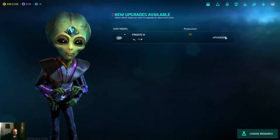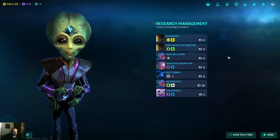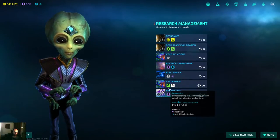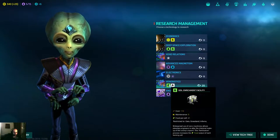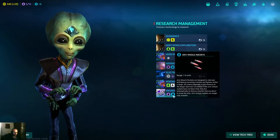Right now I'm gonna have a neutral lesson — basically, upgrade it. Let's choose a research. Deep space exploration is good, but I like xenobiotics as well. Restricted to Gaia, Grassland, and Inferno — not really that good, then.